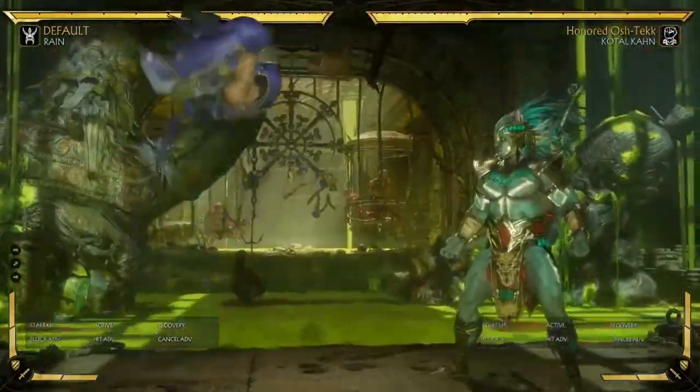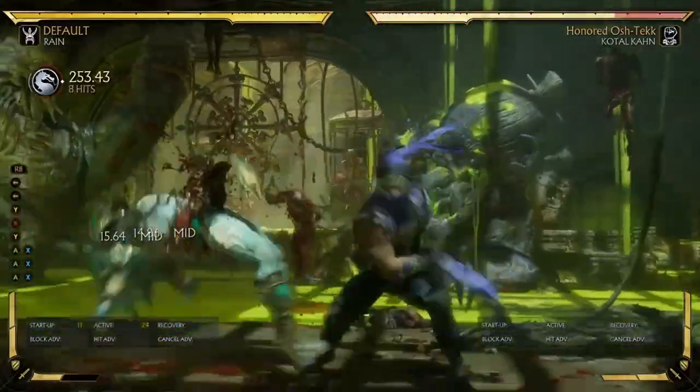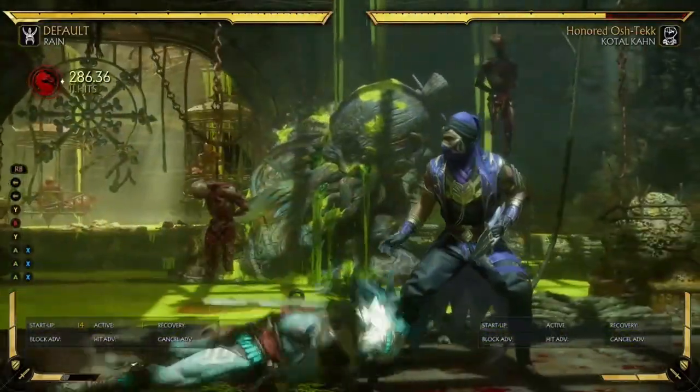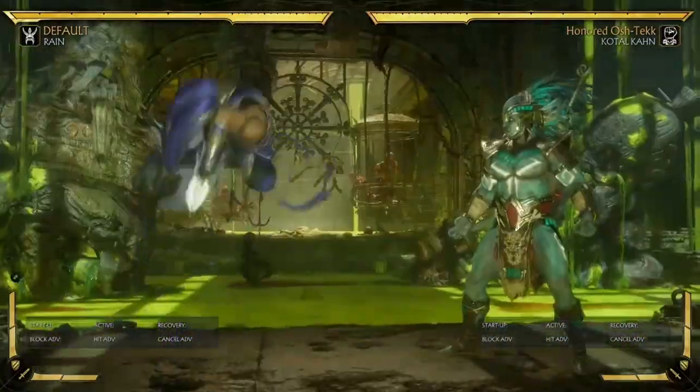So that's the basic combo, and even in the air — if you get an air attack, you can do something like this and get decent, almost 300 damage for only one bar, which is pretty good.